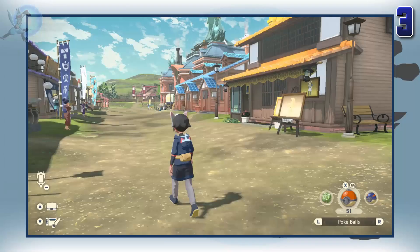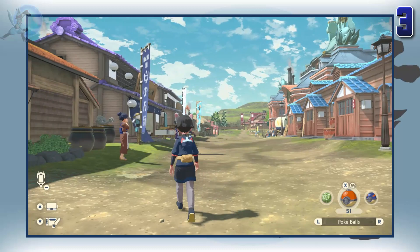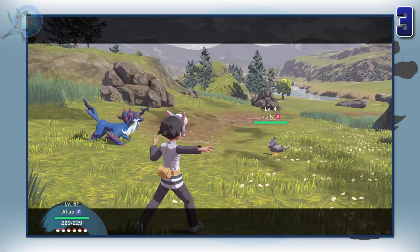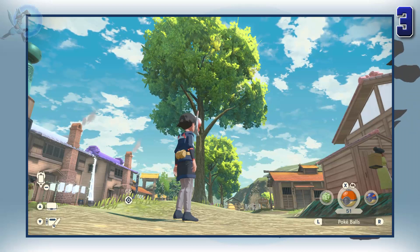There are definitely times when this game does look nice, but comparing it to actual cel shaded games — let's use Breath of the Wild for example — it's almost night and day. The best improvements to the graphics from other Pokemon games are the move animations, that do look very cool for the most part. But comparing it to other games released today, you can definitely tell that the graphics are not the strongest thing this game has to offer.